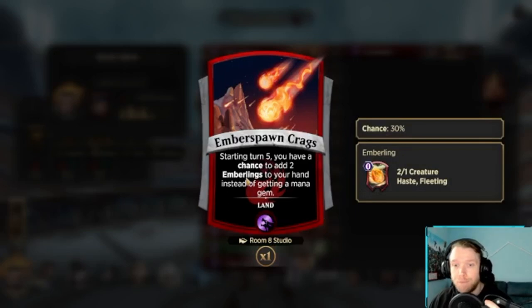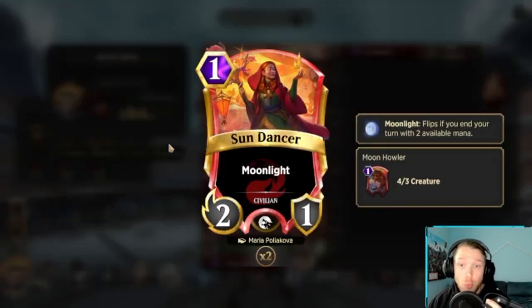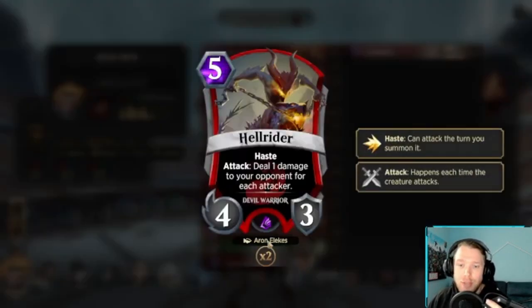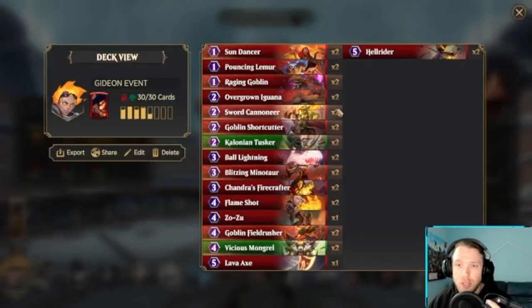I am playing this Emberspawn Cragsland because I think it's very good in the event — just getting two free attackers when you're trying to spawn Gideon seems pretty strong. I added another one-drop because I'm trying to spam the board, and a one-drop that has the potential to become a 4-3 felt pretty good. I don't have anything big enough in this list, but I am running the Lava Axe because between Chandra's ability, Lava Axe, and Gideon coming out, I feel like I could burst them down pretty easily for damage.